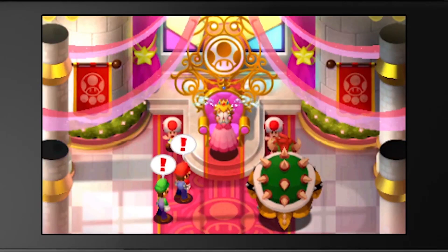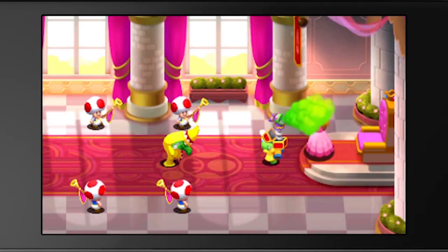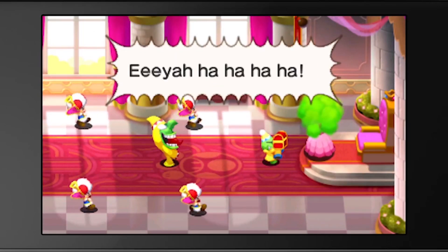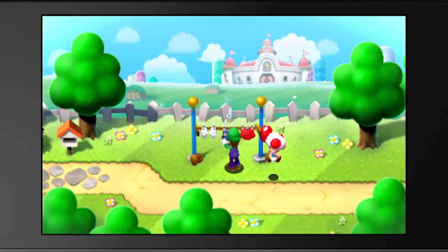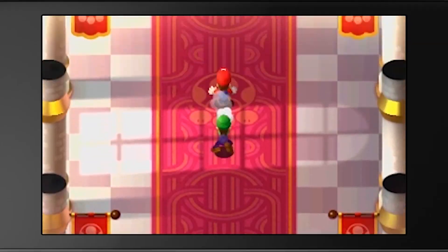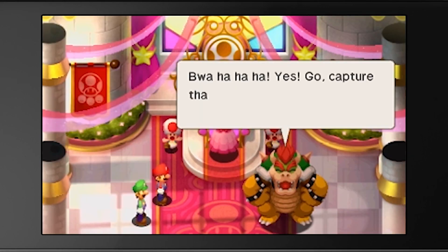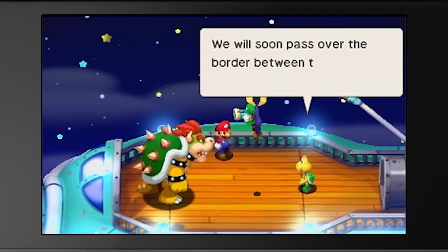Mario and Luigi Superstar Saga is back, retooled for the power of the 3DS. As you'd expect, the story is a little bit tongue in cheek — Princess is having another bad day and this time her voice has been stolen. Cackletta and Fawful pretend to be royal dignitaries from another world and come over to steal her voice. Then Bowser comes in and tries to kidnap this mute princess, but our heroes fight off Bowser. Bowser then realizes it's better to have a princess with a voice, so the team get together and try to fight Cackletta to get the princess's voice back.